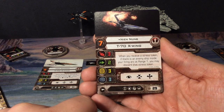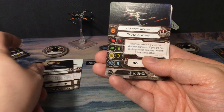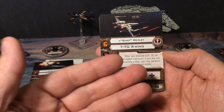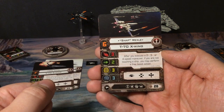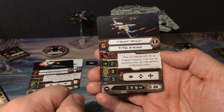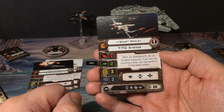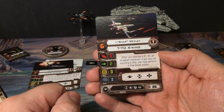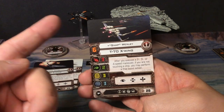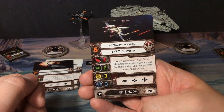Nien Nunb's ability: when you receive a stress token, if there is an enemy ship inside your firing arc at range one, you may discard that stress token. Then we get Snap Wexley with a pilot skill of six, same abilities as the other ships, cost of 28. His ability: after you execute a two, three, or four speed maneuver, if you are not touching a ship, you may perform a free boost action — pretty nice, I love boost actions.